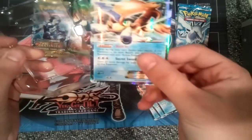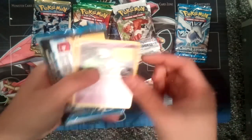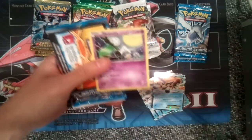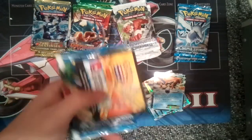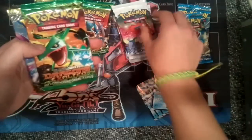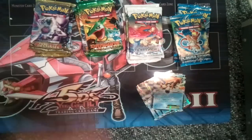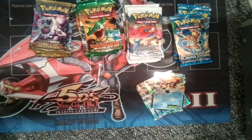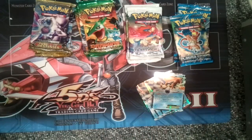Keldeo EX. Very nice. It comes with a form of Meloetta — there are two different forms. It comes with an online code, one Plasma Storm pack, one Boundaries Crossed pack, one Dragon's Exalted, and one Next Destinies. The tin itself looks really nice. I like the vibrant colors. Pretty sick.